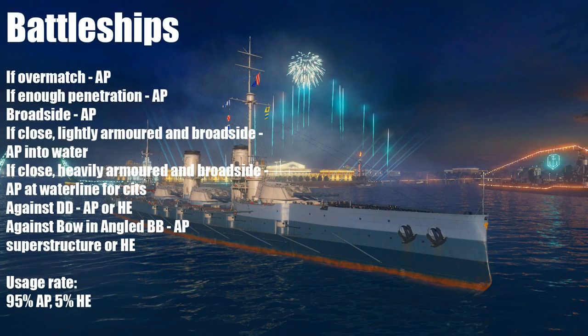Battleships are actually kind of easy in terms of shell selection as the majority of time when you're playing a battleship you're probably going to be sticking with armor piercing. Typically speaking, if you're able to overmatch the angled portions of an enemy ship you're using armor piercing to get good penetration damage. If they're giving you a broadside and you have enough penetration to go through the side armor — even if maybe not enough to go through citadels — as long as you can get through the side armor you're going to be using AP because you can get loads of penetration damage. If you have broadside and you can get citadels, definitely use armor piercing because that's what allows battleships to absolutely delete everything.